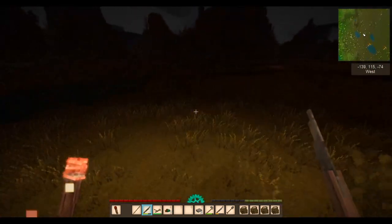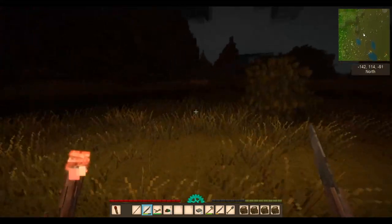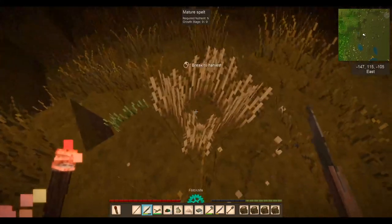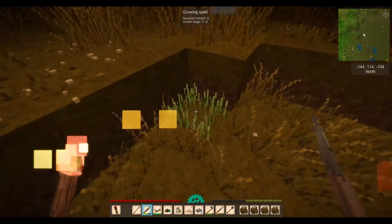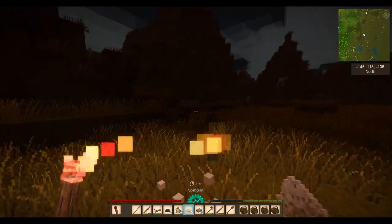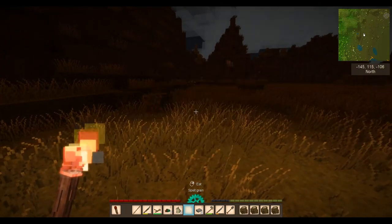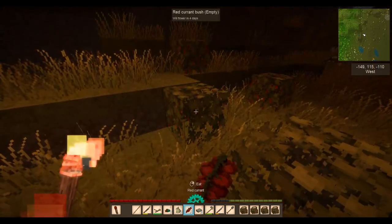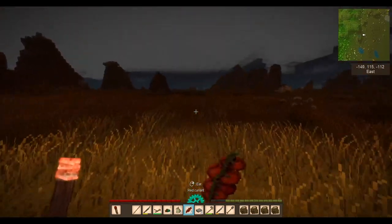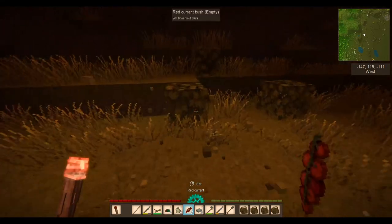Now we've got some solid storage. I can come out here and harvest more. This is what the crops look like — this is spelt. Mature spelt. You get a seed. Excellent — three seeds. But you can eat the spelt, so eat it straight away. It will fill you up. And then we've got some more berries. So those can be eaten. Take the berry bushes with you.